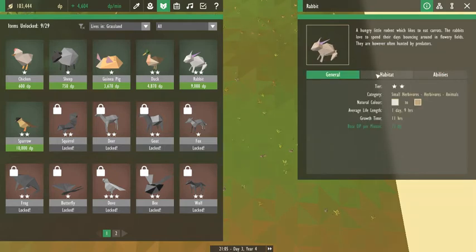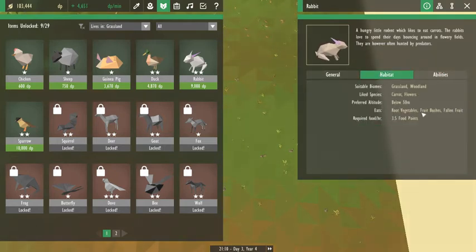I know they eat carrots, but it's a specific thing — it's a root vegetable. Oh yeah, fruit bushes produce fallen fruit.